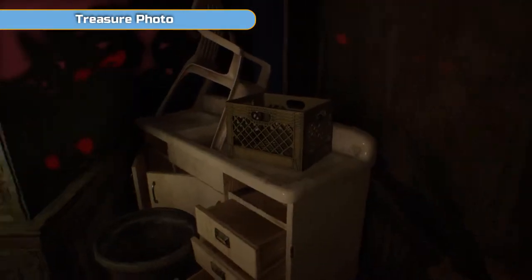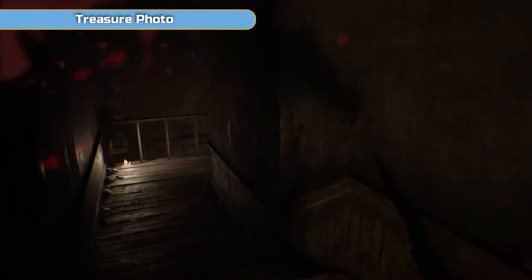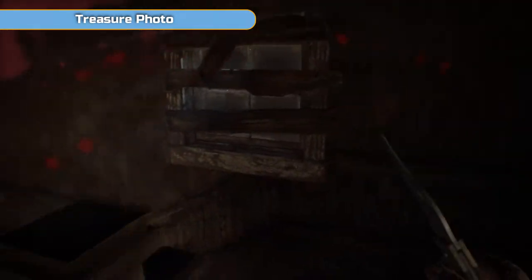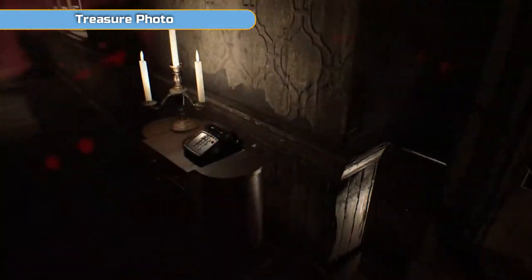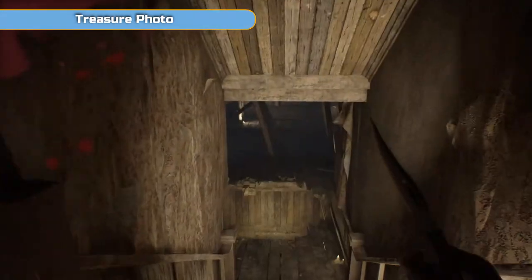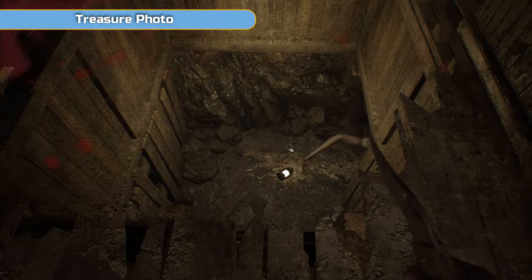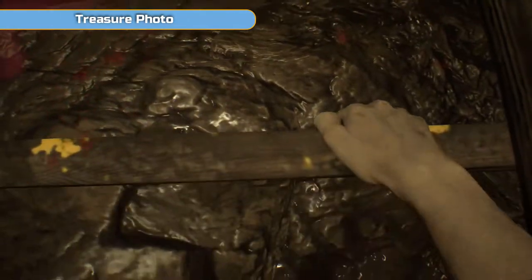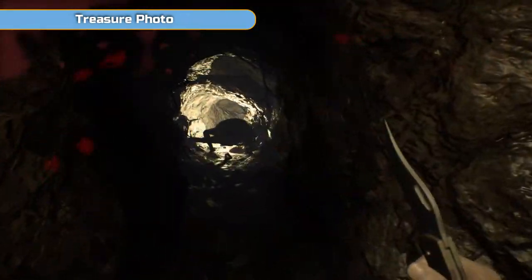We're getting through there — halfway through the game probably at this point I'd say. There is a large section where there isn't too many collectibles and we do change characters for a brief period. Get those two collectibles, then we're triggering this. Once you see the grab and she's disappeared, go down the ladder and follow her.